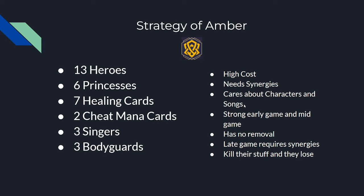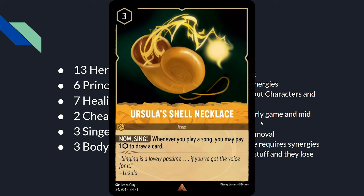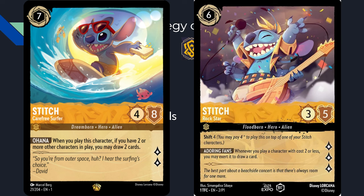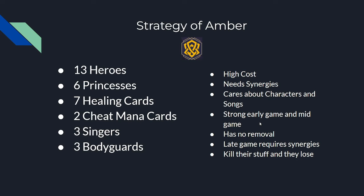Amber has a strong early and mid game but tends to run out of gas in the late game. They need consistent draw engines like Ursula's Shell Necklace for the songs deck, or big Rapunzel hits to keep card draw up. Other options include Surfer Stitch and Rockstar Stitch, though those require other cards already on board. Amber has no removal — no way to get damage onto or remove opponent's cards. They don't attack well due to their low attack stat, and Amber has no challengers. Their late game requires synergies, so if you kill all their stuff, they lose the game.